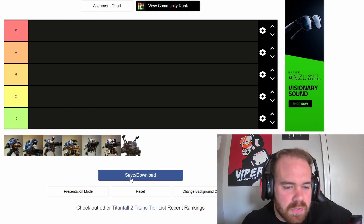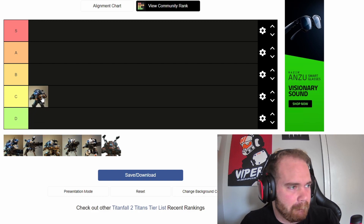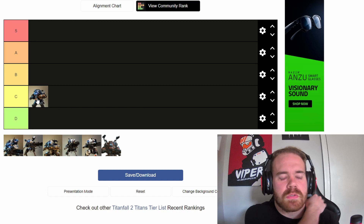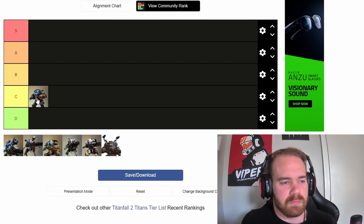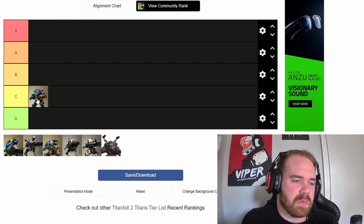Alright, first we're going to do these in order, so we've got the Ion — the Ion is a C-tier titan. The Ion is really easy to pick up and play for new players, but there are different mechanics like energy consumption when using the Splitter Rifle and trip mines that you won't really understand unless you're taught. I really don't think the Ion is as good as people give it credit for — it's a jack of all trades but a master of absolutely nothing.